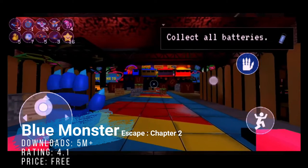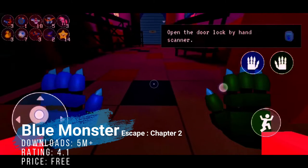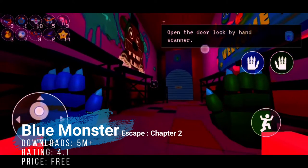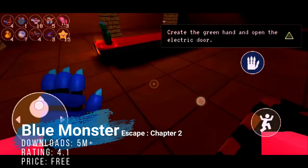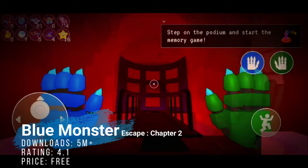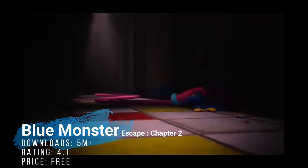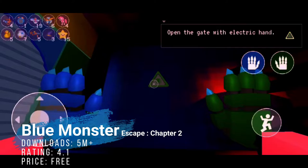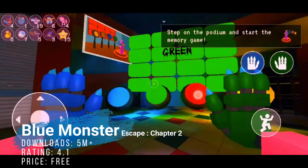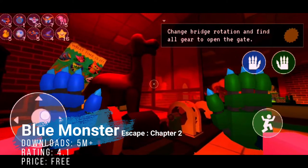At number 12, Blue Monsters Escape — and now Chapter 2 — is basically a horror game where you have to solve the secret of a toy factory while escaping Mommy Long Legs and Huggy Wuggy, which is pure stuff based on both chapters of Poppy Playtime. If you want to play a Poppy Playtime style game for free on Android, give this one a shot. It's sitting on the platform for free with fairly positive review scores and over 5 million plus downloads.